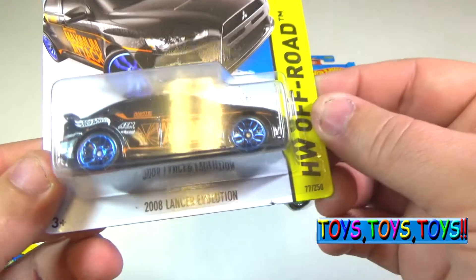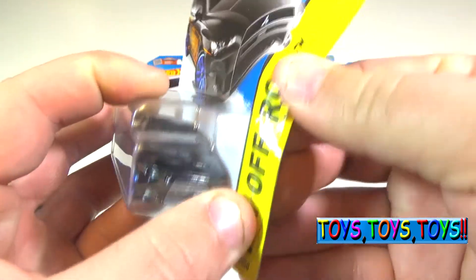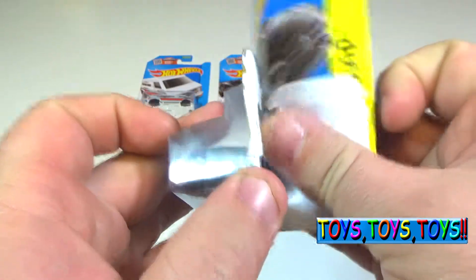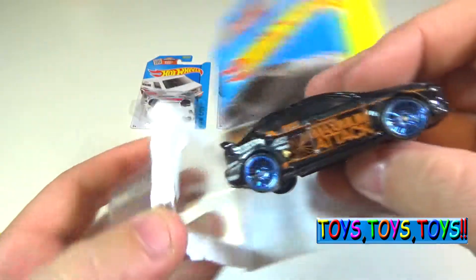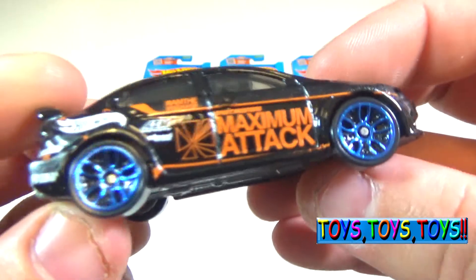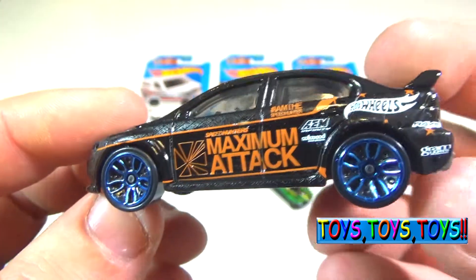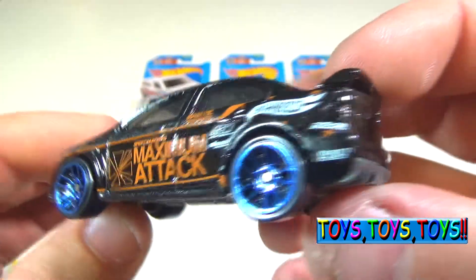Next we'll open the Lancer Evolution. Wow, look at those wheels! Maximum Attack — this is the Lancer Evolution, black with orange graphics and blue wheels.